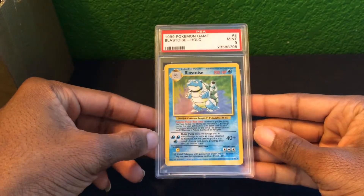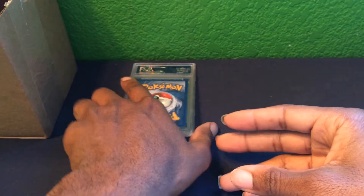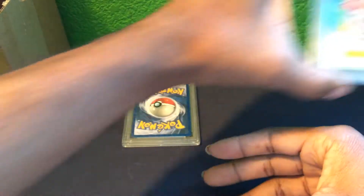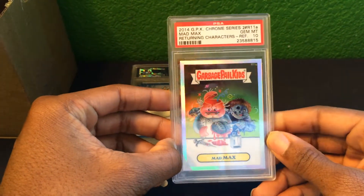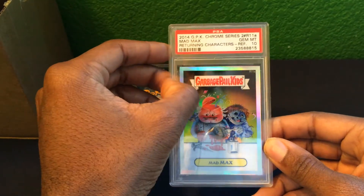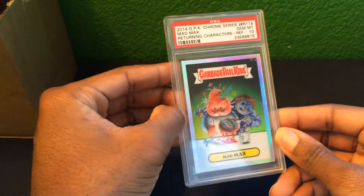We have a Blastoise from the base set with a Mint 9 grade. Next, from the Garbage Pail Kids Chrome Series 2, we have a Returning Characters Mad Max refractor as a Gem Mint 10.